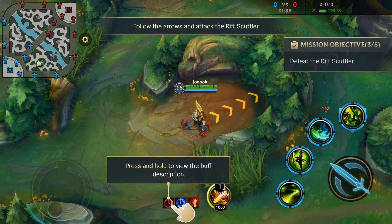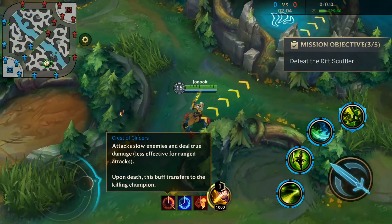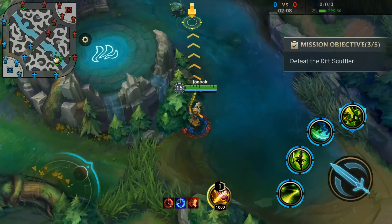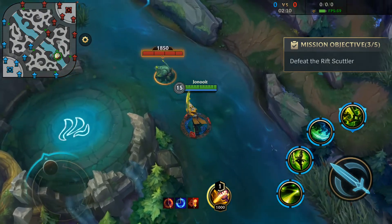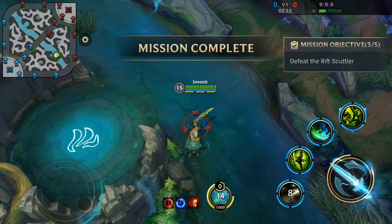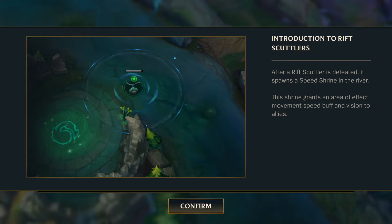Follow the arrows and attack the rift scuttler. After a rift scuttler is defeated, it spawns a speed shrine. This shrine grants an area of effect movement speed buff and vision to allies.